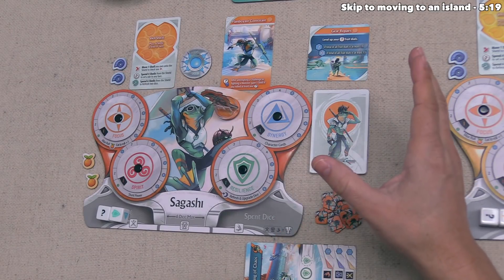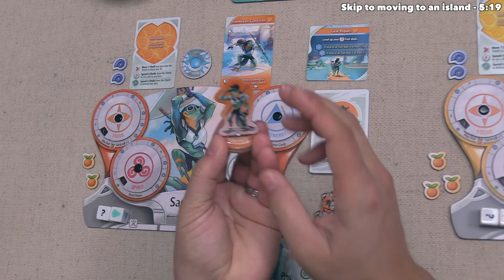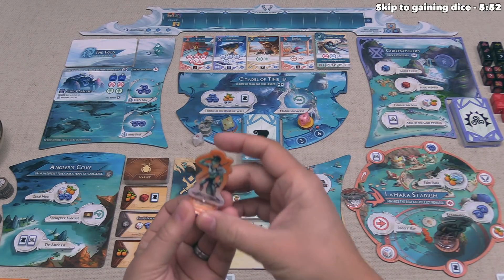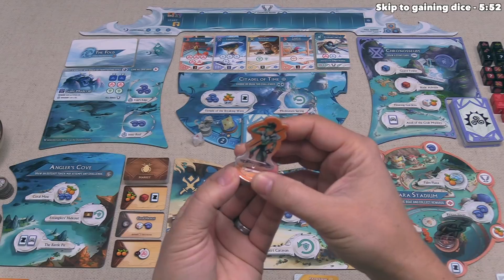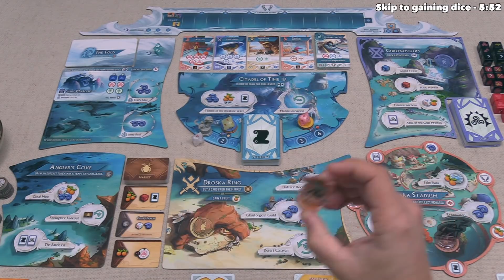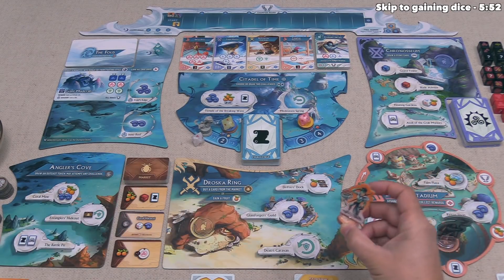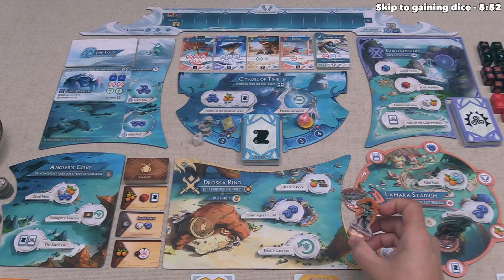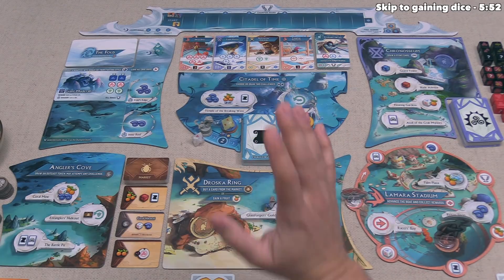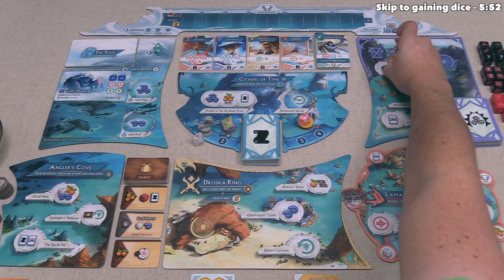On our turn, we move our character figure from our board or from another location to a location in order to perform its actions. We have a wide variety of different areas we can go to. Underneath our character there are two action disks. We can go onto an open action spot, or if all action spots are full, we can go off to the side and still do some things in that area. Since nothing is blocked, we'll head over to the Chronoseum — specifically, the guard tower.